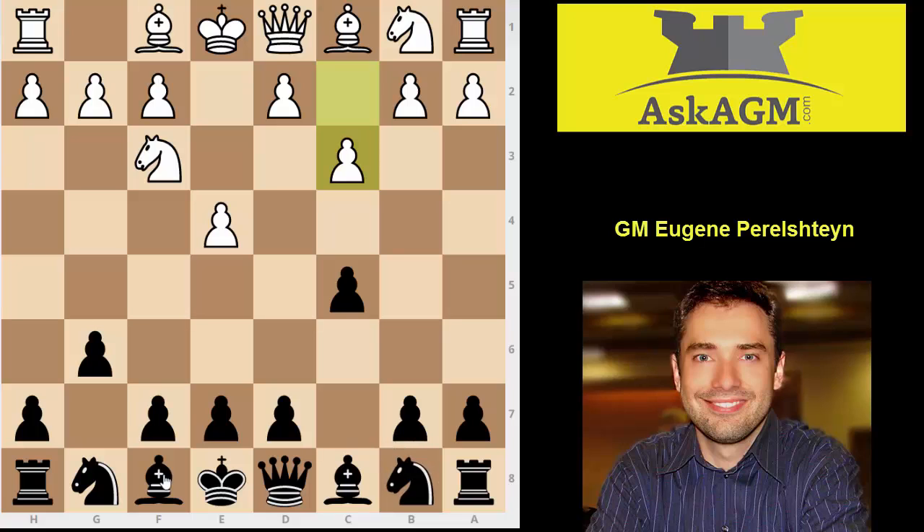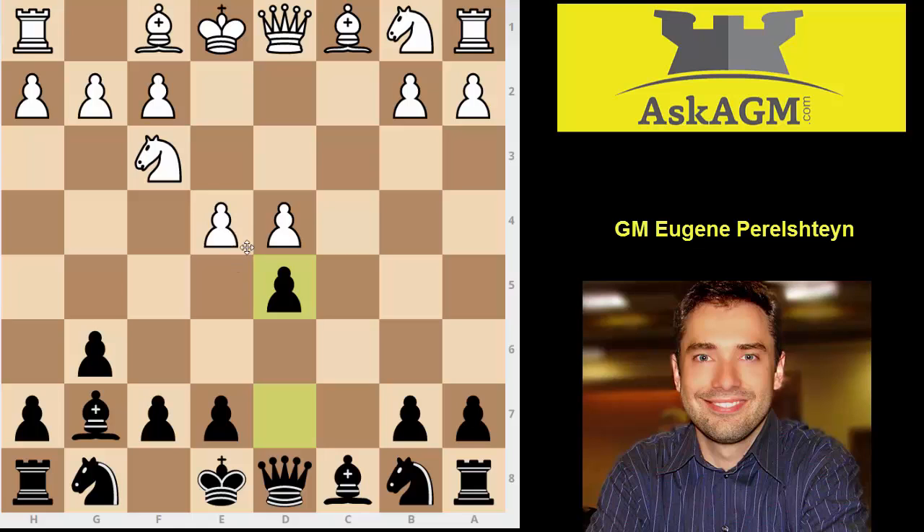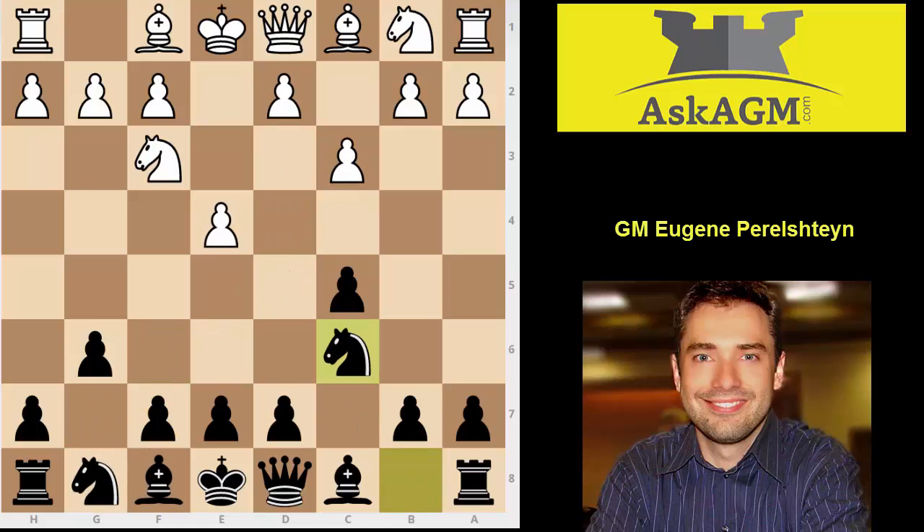The correct move is simply to play g6 and after d4, takes, takes, d5. If white takes on d5, you play knight f6 — you're going to recapture that pawn with the knight, and black gets very easy and comfortable play against white's central isolated d4 pawn. The second reason why I don't like knight c6 is because the whole point of playing g6 on move 2 is to avoid the so-called Rasa-Limo variation, which is a very big chapter in its own right.